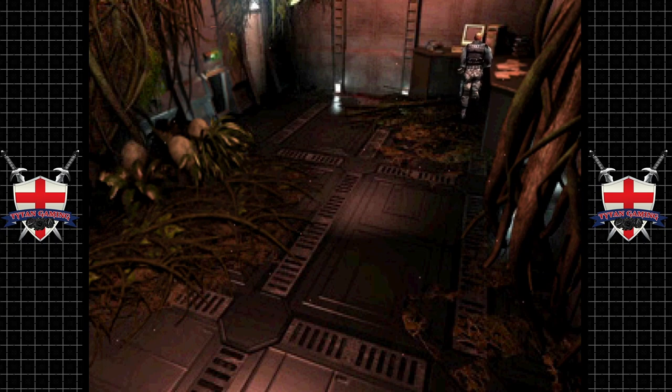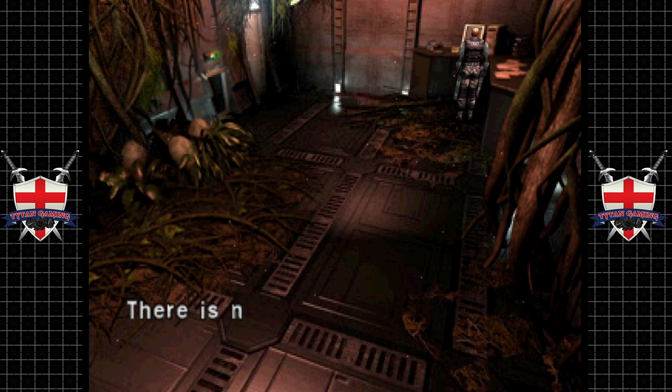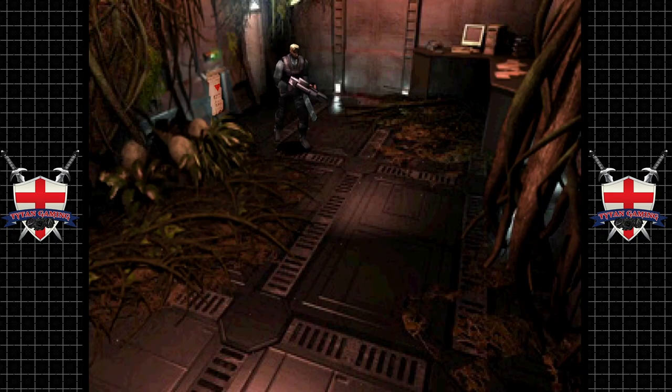We've got another room with dinosaur eggs. It's a terminal used by the doctor - it won't power, there's no way to know what data is stored here. So we can shut these - is it wise shutting these now?